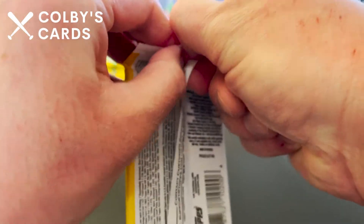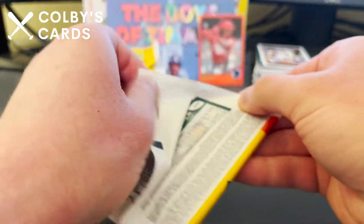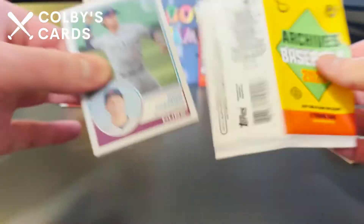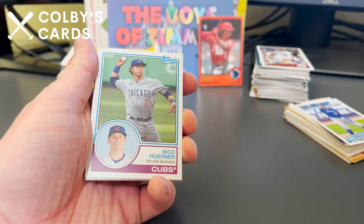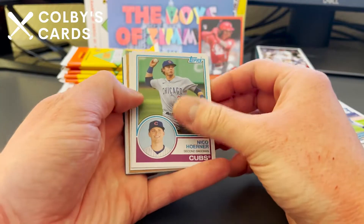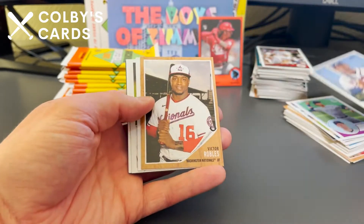Still weird to see George Springer in a Blue Jays uniform — I know he's been there at least a season now, but I still think of him as an Astro. Nico Hoerner for the Cubs and Ronald Acuña Jr. — that's a cool card.